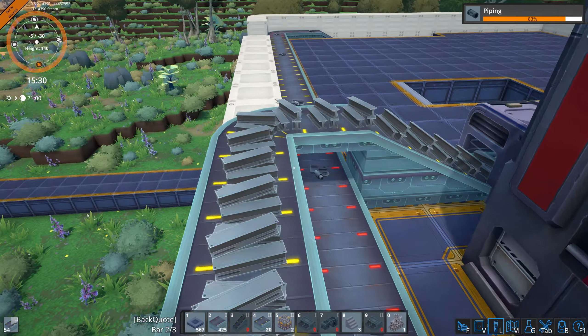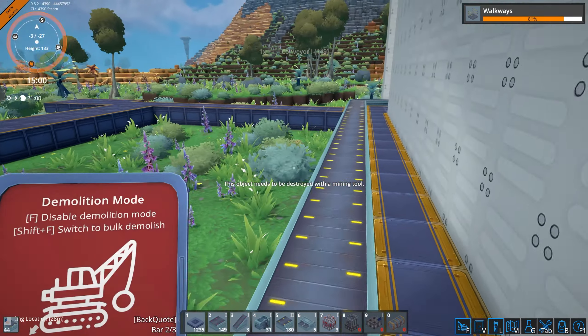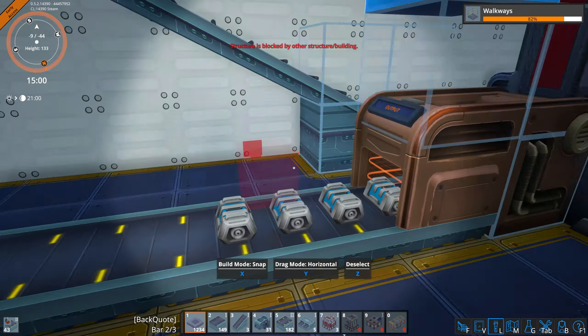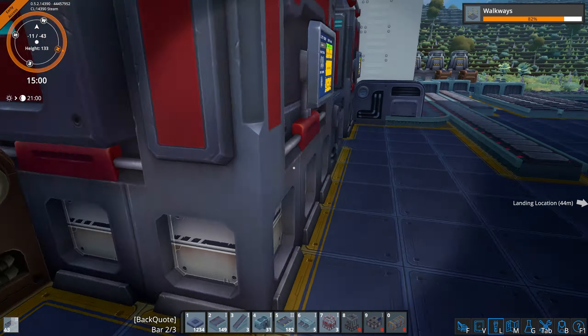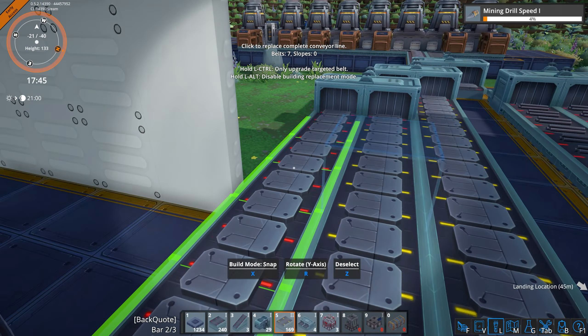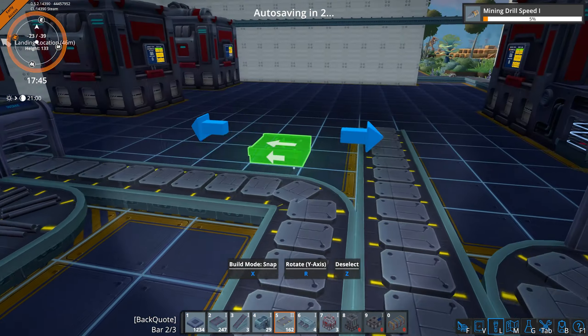And it simply feels easy to play. By that, I don't mean it's dumbed down. It's just smooth. Movement is fluid. Things connect together and function as you'd expect them to. Everything works with the player. Also, you're a robot — maybe a selling point, maybe not. Depends on your stance on robots, I guess.